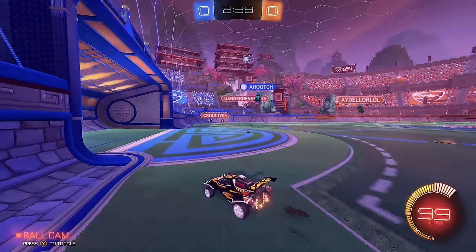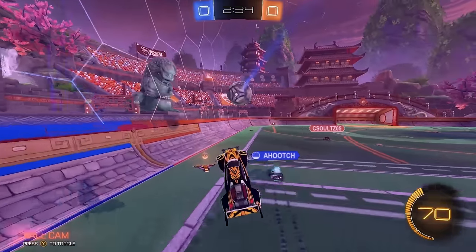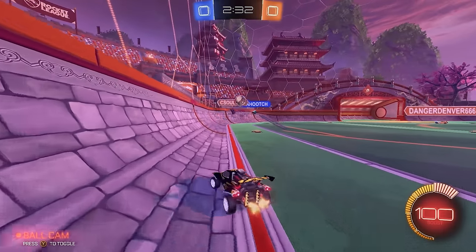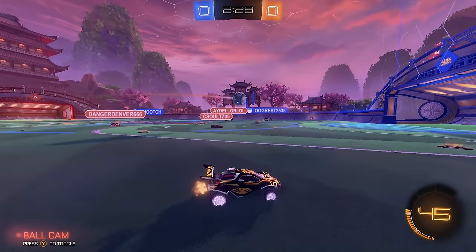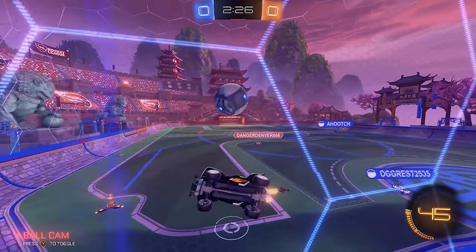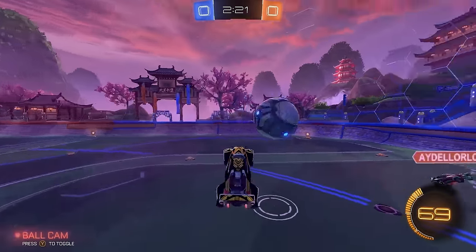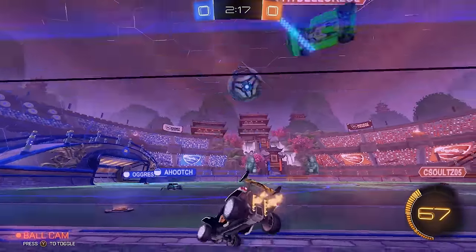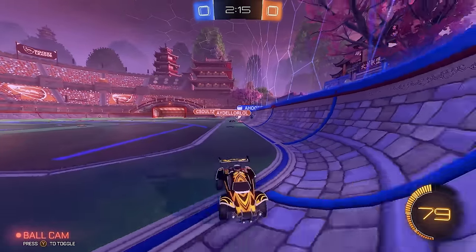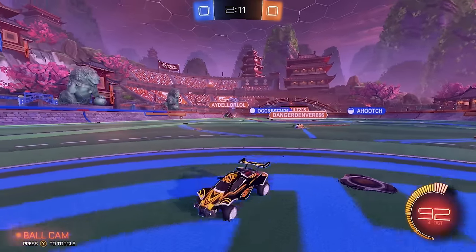My teammates should go for this. Great positioning. I'm going to push out for my teammate here. Hit this forward. Going to back off here. Great save. My teammates have been playing really well. I really like the rotations. Trying to follow this for them. This could be dangerous though because both my teammates went for that, so if I got beat there it would have been really, really bad. I'm also taking a look that both my teammates are full boost, so I can take that corner boost comfortably.